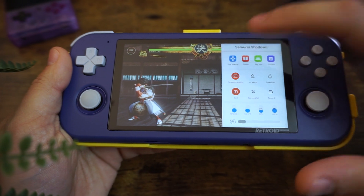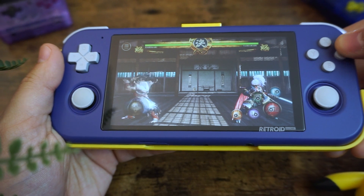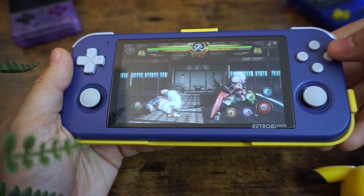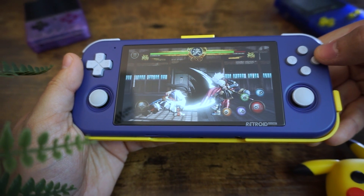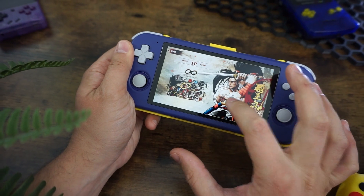The Retroid Pocket has a cool feature where you can map the physical buttons to virtually tap the touchscreen, so I took a couple minutes to set it up, and while it's not perfect, it's better than the alternative. There are some attacks and features that I still need the touchscreen for, like navigating the menus, but overall I can work with this.